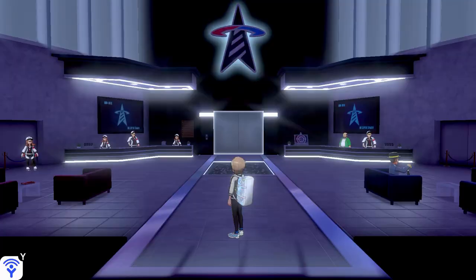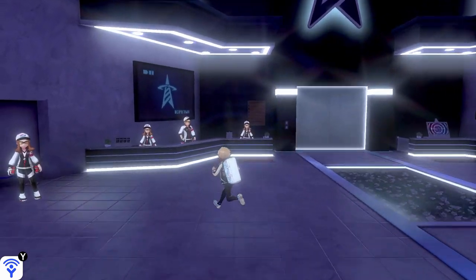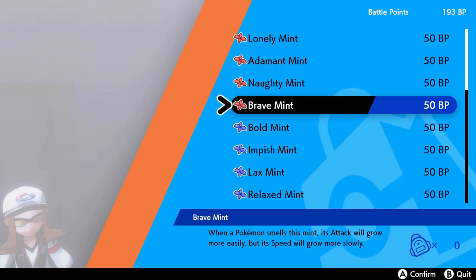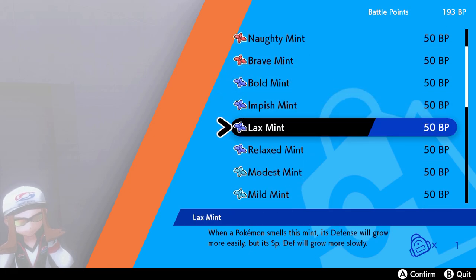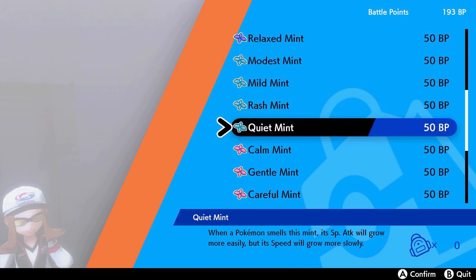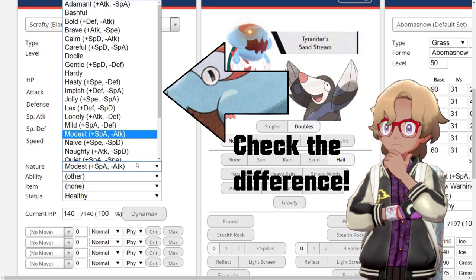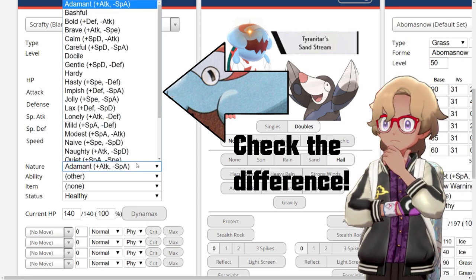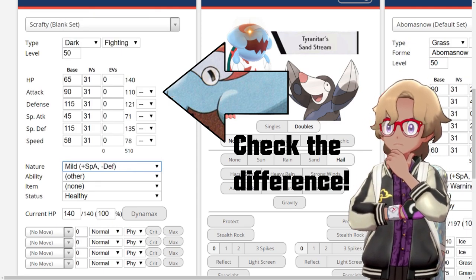Step 5: the nature. This is an easy fix this generation, with a mint purchasable from the Battle Tower for 50 BP, letting you change your nature to whatever you want. It's important, as you can reduce the stat you won't need — for most Pokemon it's going to be Attack or Special Attack — and buff another stat. It's another change that adds up, and you definitely don't want to be reducing your speed by accident. I've put a link to the complete list in the description of what nature gives what, so you can decide.